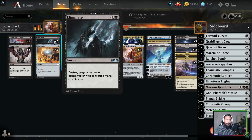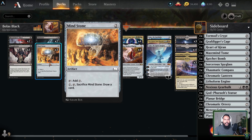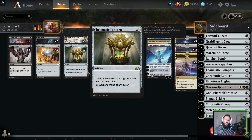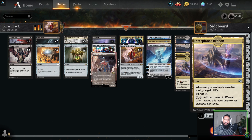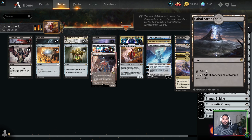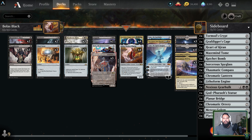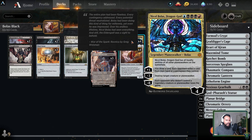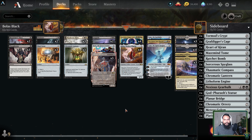Blood Chief's Thirst — you just get to kill things and it scales nicely. Eliminate — you get to kill things including certain planeswalkers like Narset. Three Mind Stones — I like the Mind Stones here because I really wanted to accelerate into these cards, especially considering that Mind Stone can help pay for an Interplanar Beacon and the rest, since essentially the rest of the deck produces black. Getting an early Nicol Bolas is actually not terribly hard — three Swamps, a Beacon, and a Mind Stone is Bolus on turn four.